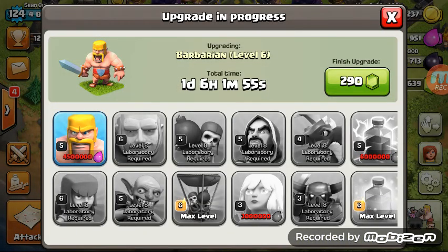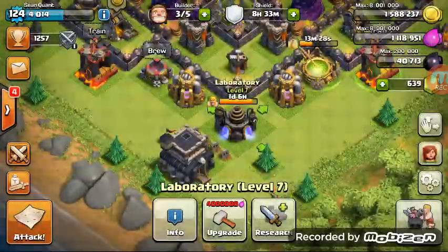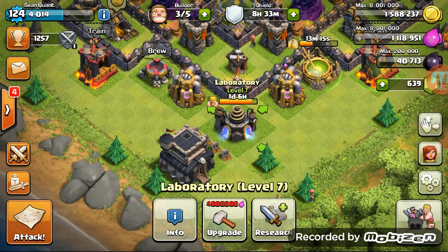We are going to upgrade the Poison spell to level 2, because level 1 poison simply doesn't cut it anymore. So that is what we did with our 190,000 DE.